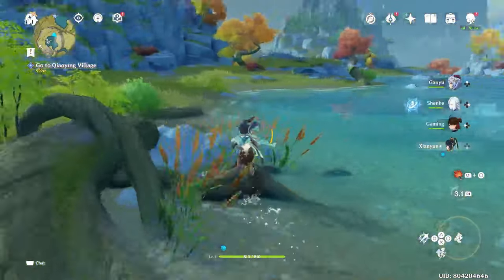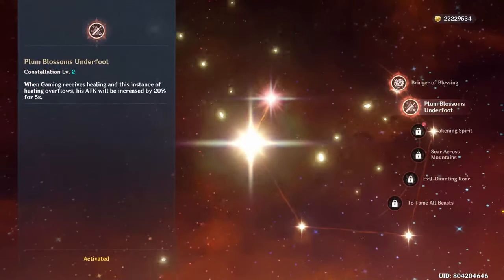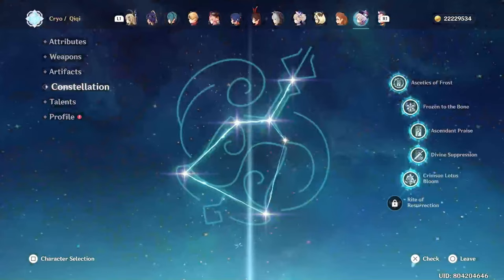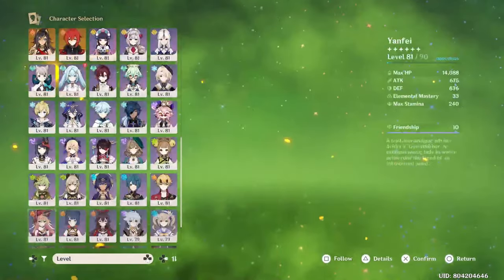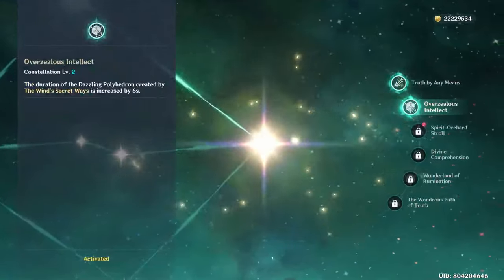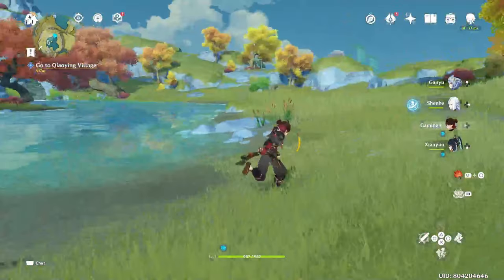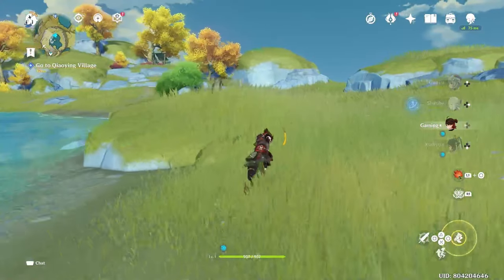We also got Gaming to C3, which is nice. And then we also got Diluc at C1, unfortunately. And we also got Farazan to C3 as well. Not bad — not a bad summoning session I would say. It could have gone better, definitely, but I'd say this is a pretty successful summoning session overall.